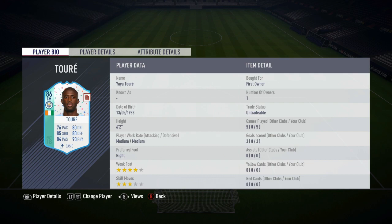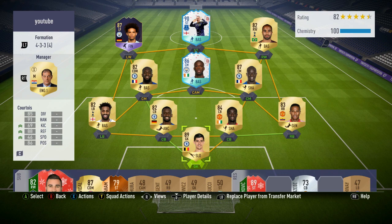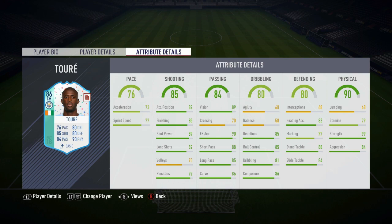Six foot two in height, four star weak foot, and we did use that to the greatest of our ability. Here's the squad - we did play him in a striker position and also at CAM. We do have a Wayne Rooney player review already on the channel, link will be down below. 76 pace: 76 acceleration, 77 sprint speed - decent enough for a CAM. 85 shooting, 85 finishing, 89 shot power, 82 long shots - I thought they would have been much higher but pretty decent.